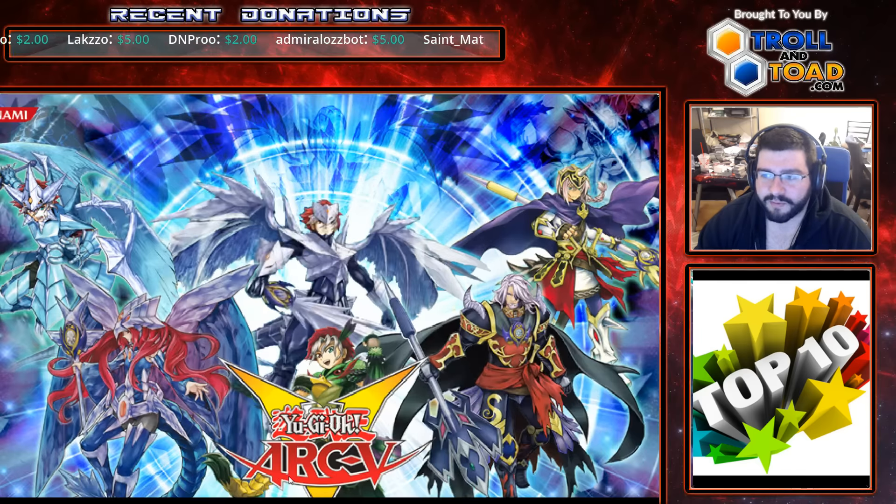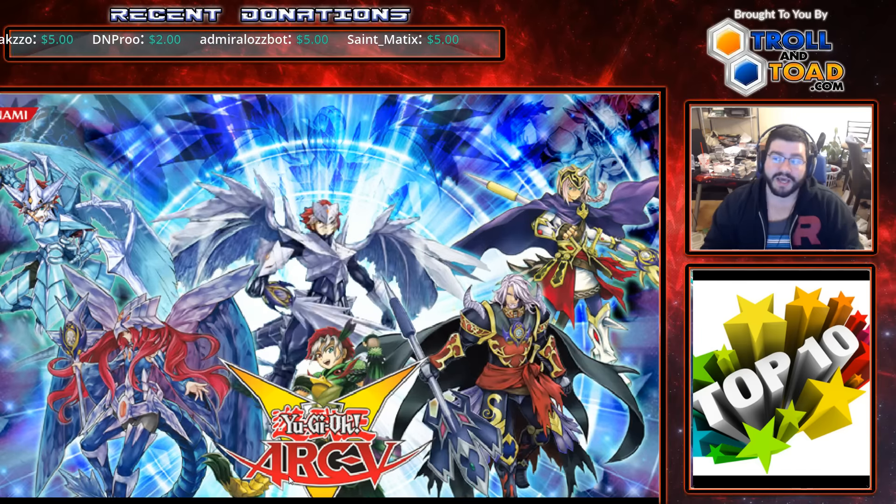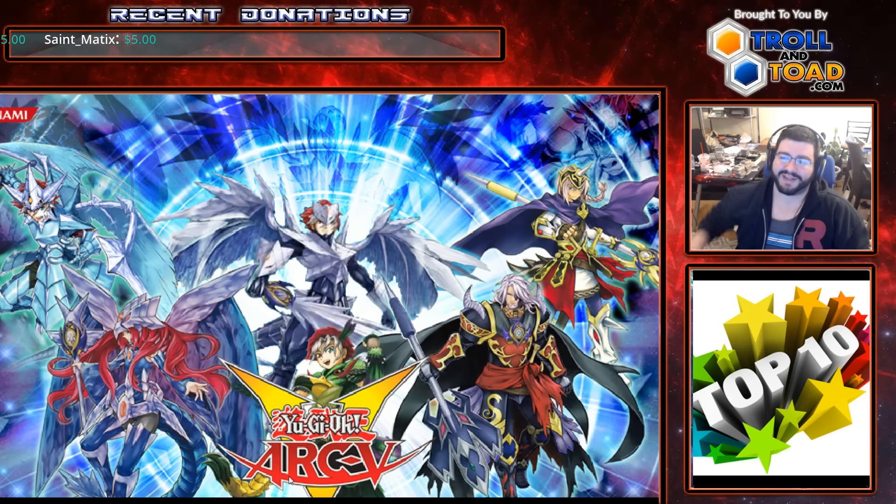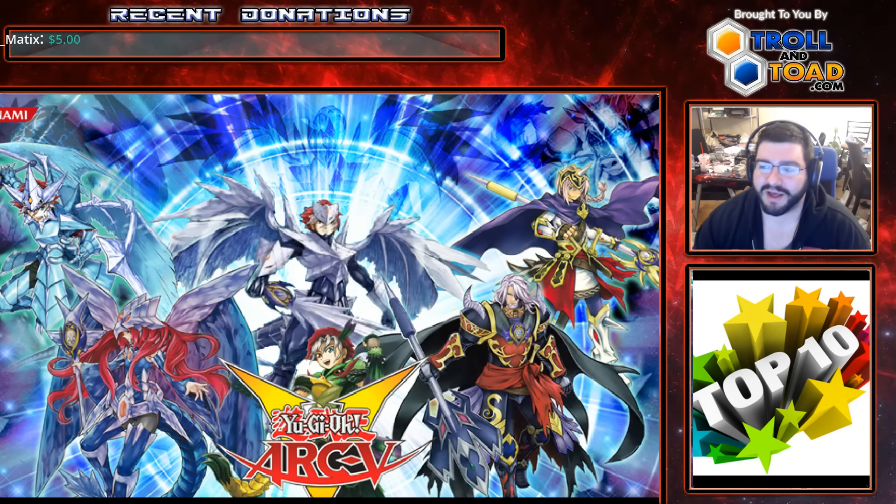Another honorable mention is Necroz. Boateng just topped Necroz. It's been shown really, really with Shiv that Drowning Mirror Force with Valkyrus is quite the combo, and allows for some very, very awesome plays — and it just makes it really hard for Necroz themselves to be touched.